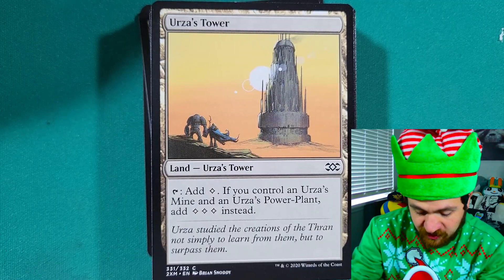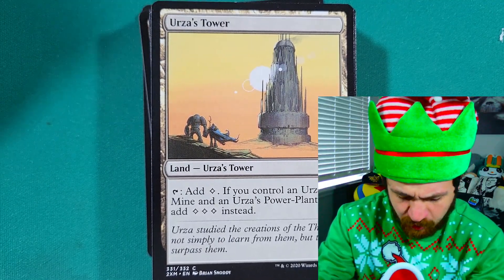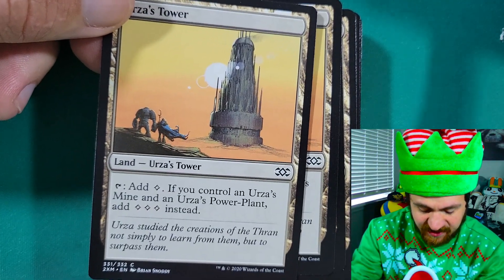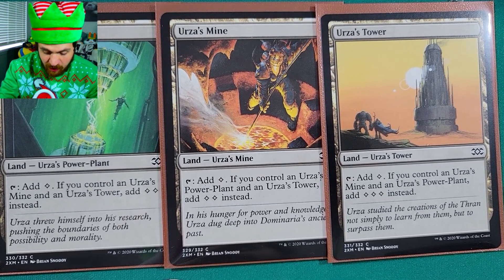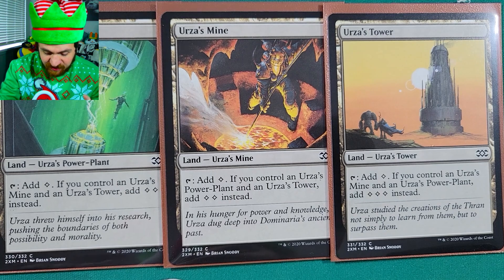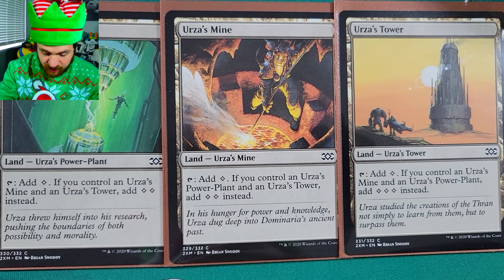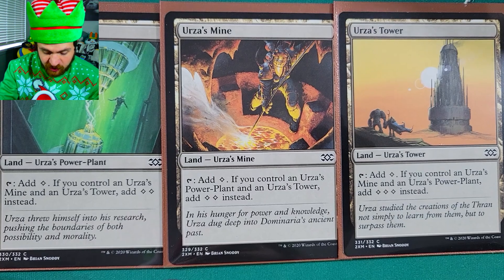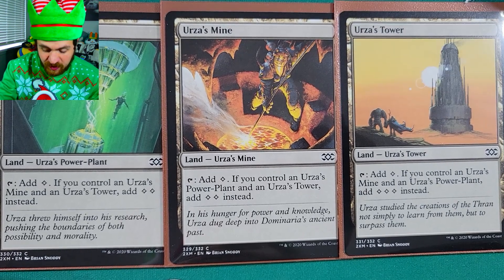Some of you might be asking: what is Tron? Well, we can't talk about Tron unless we talk about the Urza lands. The Tron lands are three lands originally printed in Antiquities — Urza's Power Plant, Urza's Mine, and Urza's Tower. All of these lands produce one colorless mana unless you have all three of them on the field at the same time. The second you play the third and final land, all of them tap for additional mana.